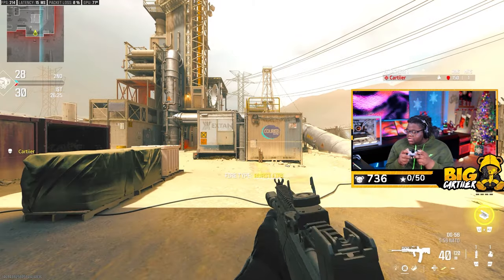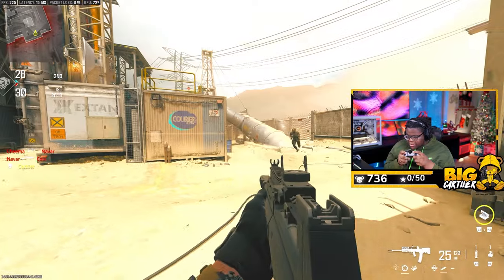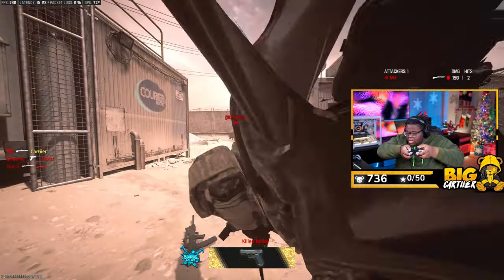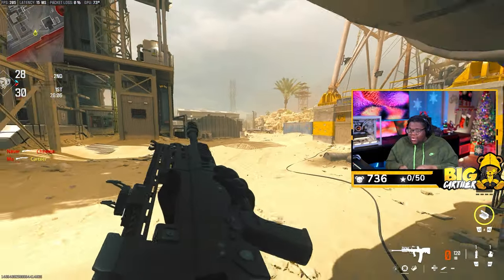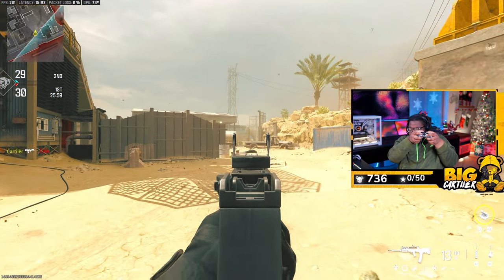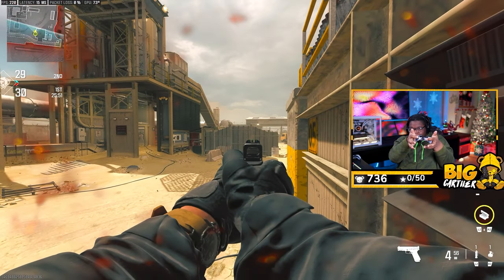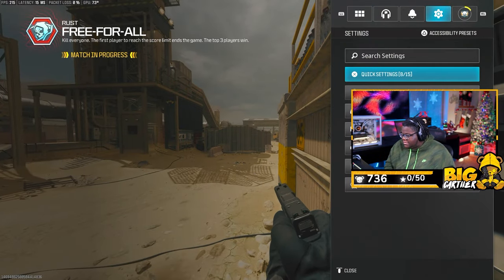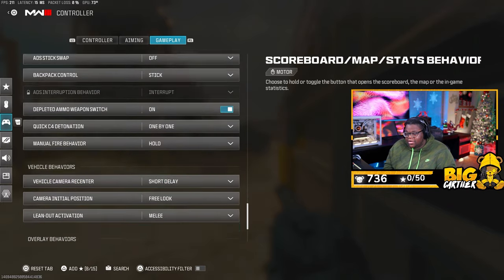Quick C4 detonation: I have it on one-by-one. Manual fire behavior: I have it on Hold. With a burst-fire weapon like the DG-58, normally you keep pressing to fire each burst — but with Hold enabled, I can just hold the trigger and it fires continuously like an automatic. Same with a single-fire pistol: I hold and it just keeps shooting. I don't have to let go of the trigger at all. Keep that on Hold — it can only help you with burst or single-fire weapons.